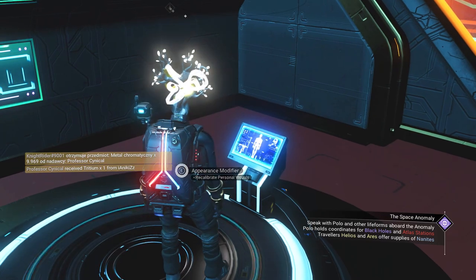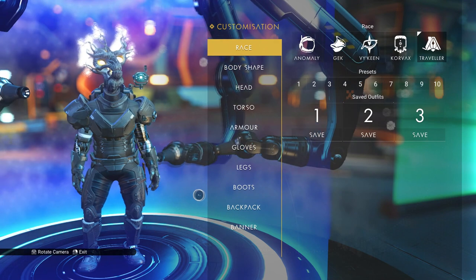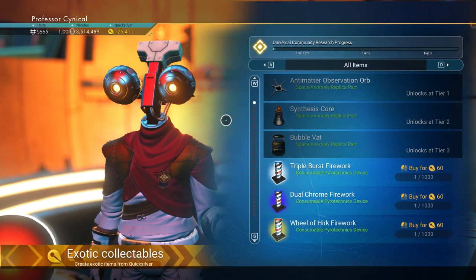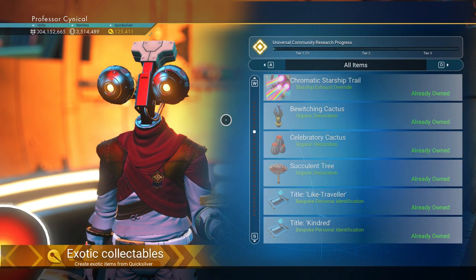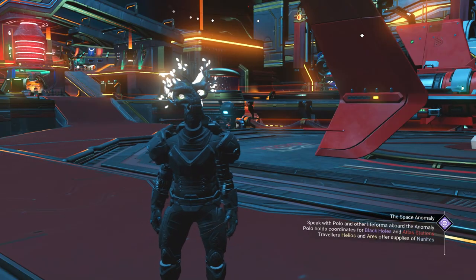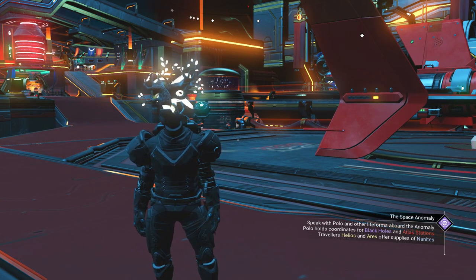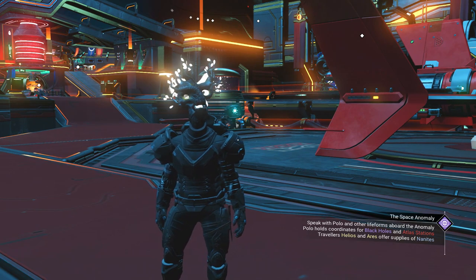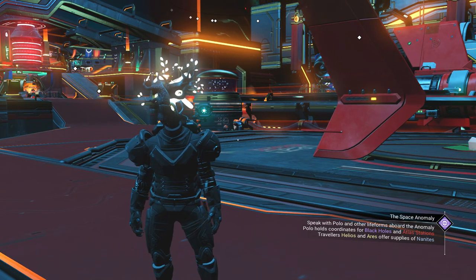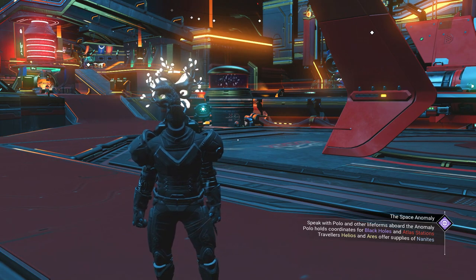Step five: after reloading your auto save, go back to the Appearance Modifier and put back on your saved outfit. Then go back to the Quicksilver Companion and make sure you can buy those armor upgrade kits again — if you can, it means the glitch worked. Then jump in and out of your ship, make a save point, and reload your auto save so your armor stays on going forward. And as an optional extra step, laugh at all the Australians and negative haters in the comment section — because as you can see, this is fully working.